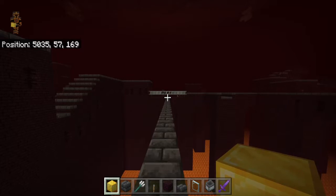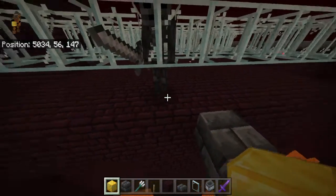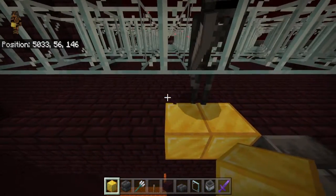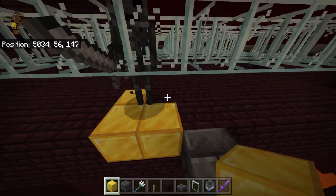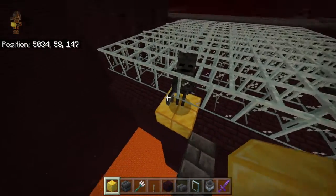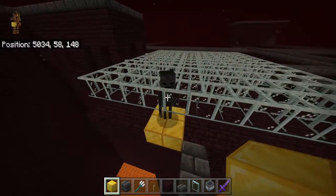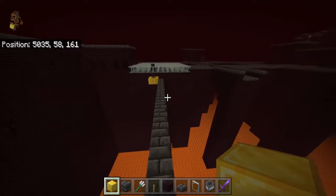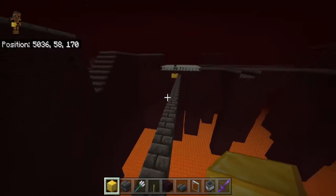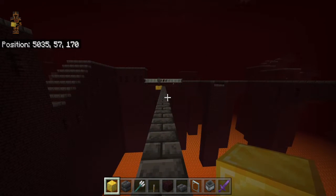You can see a wither skeleton right there eventually. Come over here and you can see it's standing between four blocks. Go ahead and put your marker blocks — they don't have to be gold blocks, just something different from the fortress block — so you know that's a spawning spot right there. You're going to be locating the two spawning blocks in the middle that they actually spawn on. Head back to your AFK area and mark out each spawning spot every time they spawn. Once you're satisfied with how many spawning spots you find, we'll move on to the next step.